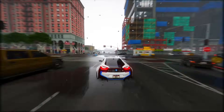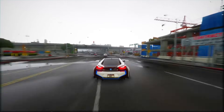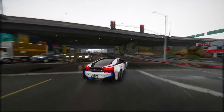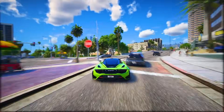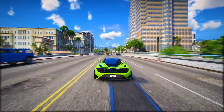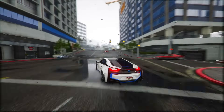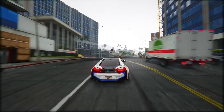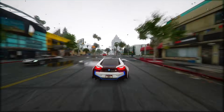Weaponry in GTA 6 offers immense variety. Players can choose from melee options like golf clubs, pool cues, crowbars, and bats, and an array of firearms from pistols to snipers and RPGs — with customization in how your character holds weapons. Throwable items include grenades, molotovs, and even golf balls. Rockstar is taking a more careful approach in storytelling, steering clear of offensive humor and being considerate toward groups that might feel targeted. The story is structured in chapters, following a similar approach to Red Dead Redemption 2.